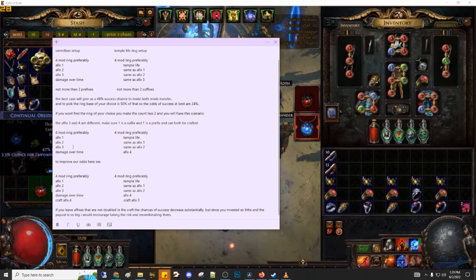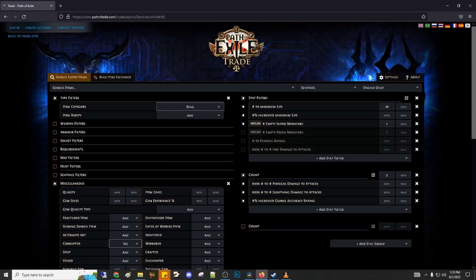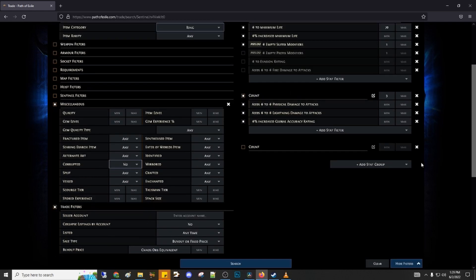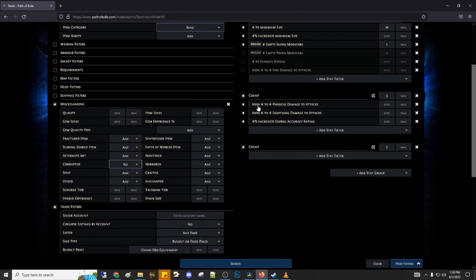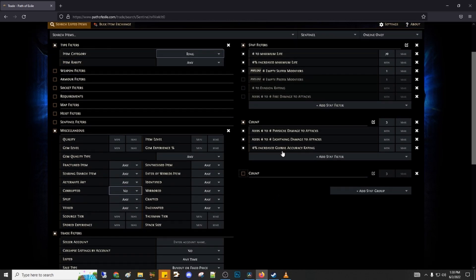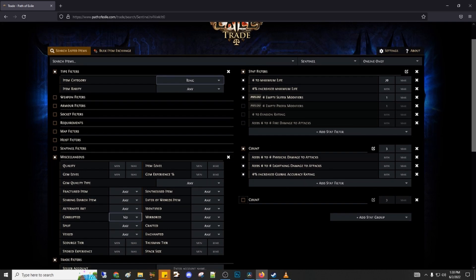This is how a search will look like. You're gonna search for a ring with 70 or more life with increased maximum life. This combo will only show us temple life rings together with the mandatory open suffix. You'll add a count option like this, where you're gonna write three at first, or four if you have a five-mod damage over time multiplier ring. And here is where you put all the affixes you got on the damage over time multiplier ring to check if there is a temple life counterpart for it. If you don't find any or the price is too high, you can always decrease the count.